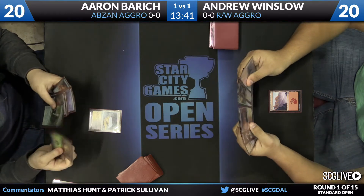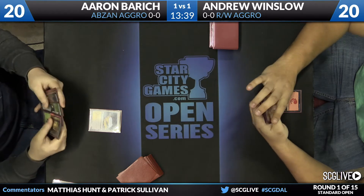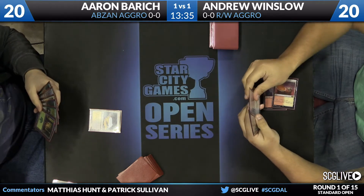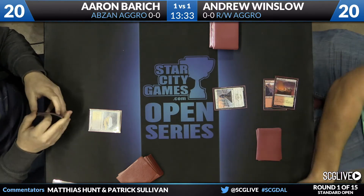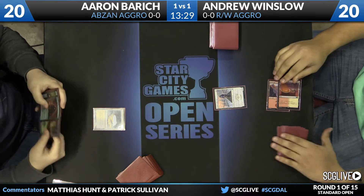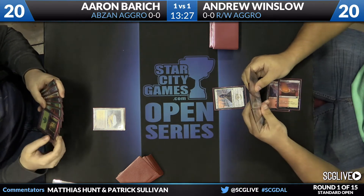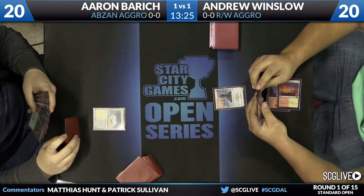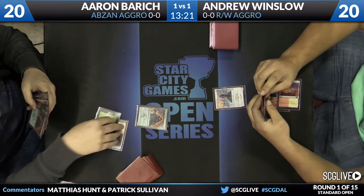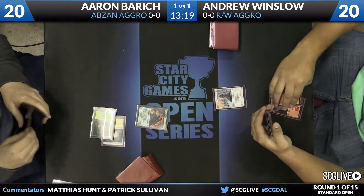All right, we are underway. This is game three between the two of them, which means they will be sideboarded. Glare of Heresy is likely to come in on both sides of the board. Andrew's on the play. A problem for Aaron in this matchup is just his mana — he's got a lot of pain lands, a lot of copies of Mana Confluence, and those extra points of damage against a deck with Stoke the Flames and so forth can really add up.